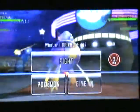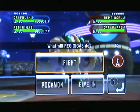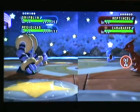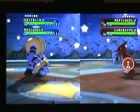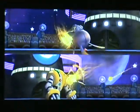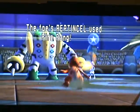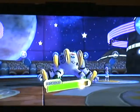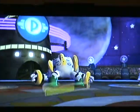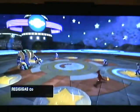Regigigas comes out. Regigigas' ability Slow Start causes a halving of its attack and speed. The next part of the strategy is to get Drifblim to use Skill Swap, switching Slow Start with Drifblim's Unburden, so at the end of this turn, Slow Start no longer exists. I've also got Regigigas to use Psych Up on Drifblim, meaning that when Psych Up activates at the end of the turn, Regigigas will gain a 150% bonus on its defence. It's already got a defence over 200, so that now leaves it with about 400 to 500 defence in both stats, which makes it very hard to inflict any real damage to Regigigas.